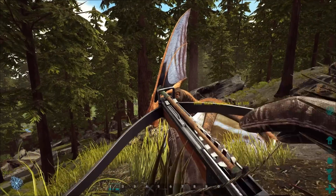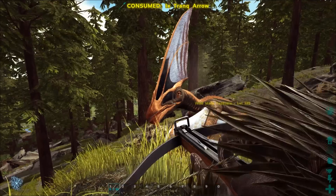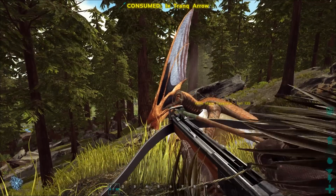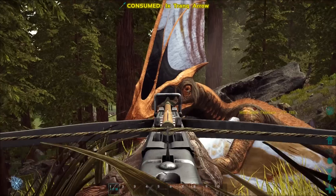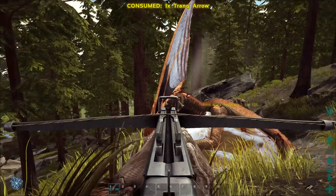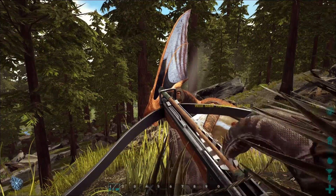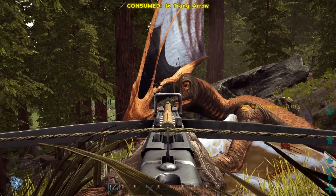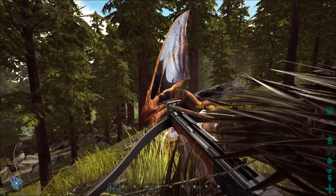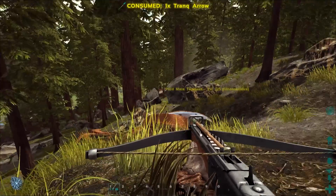That's pretty much all you have to do. You just get in a ghillie suit, have your tranq arrows on you, have a lot of them. I'm not exactly sure how many it takes. If this is just your first one, you want to fire it into him until it starts getting bloody like that. Now I slow down a little bit, hit him with one more — probably take one more shot. Oh there we go, he's down.